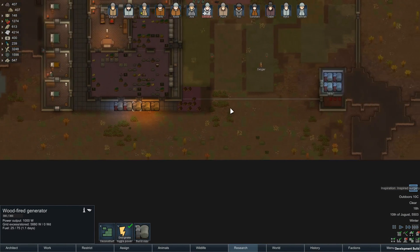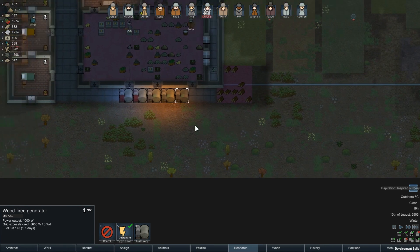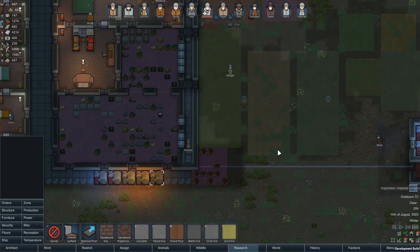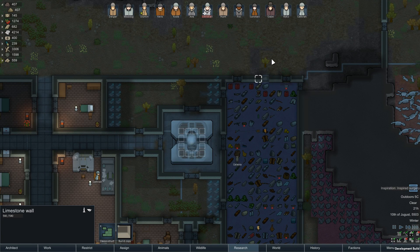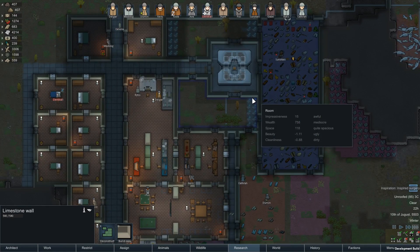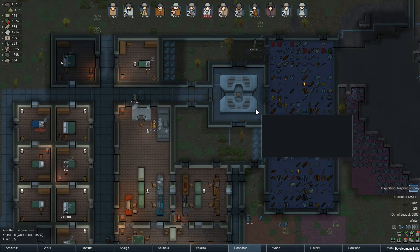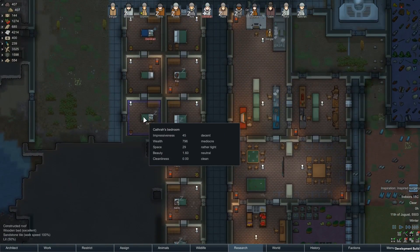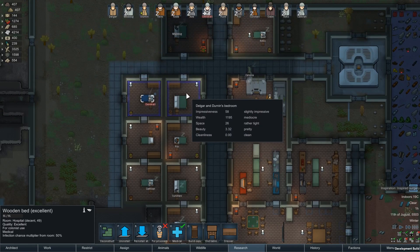I'm going to deconstruct these three. Remove that floor, get some of that steel back. Build that copy there. Just cancel that so we get rid of that. Alright, we're moving the floors now - that's great. And then we'll set up surgery for Hunt here.